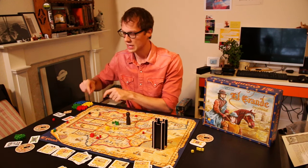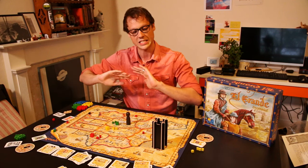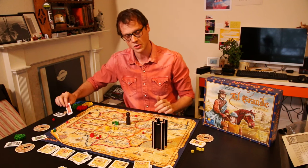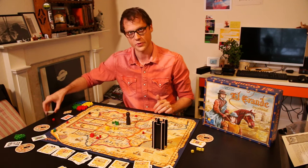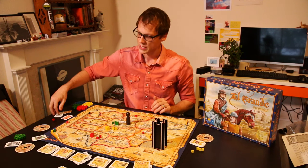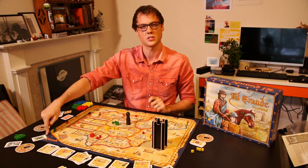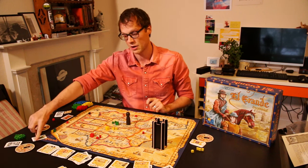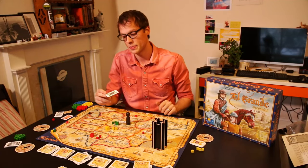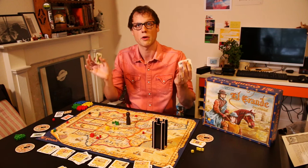The numbered cards you play are spent — you cannot pick that card up again ever in the game of El Grande. So red, who used their 12, has lost that 12 forever and will have to pick the next number from the rest of their deck. In round two, the first person to place their numbered card is the person who went last in the previous round — in our case, green with the one. That means green goes first in placing their card in round two, perhaps playing their six or their own 12.